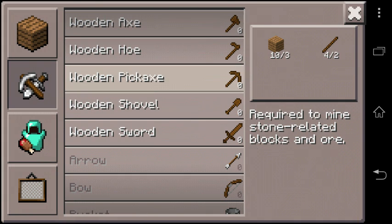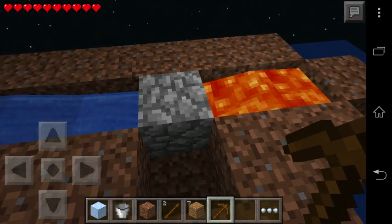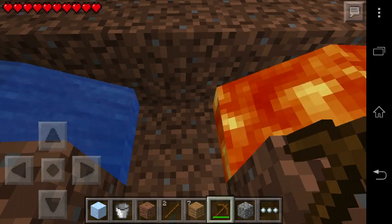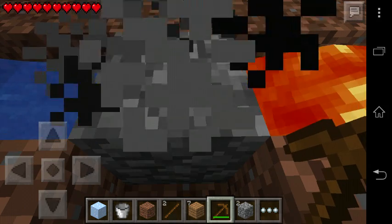Okay, now we have this crafting table and what we're going to do is make a pickaxe — got it. Now let's mine some cobblestone. This generator is working great!